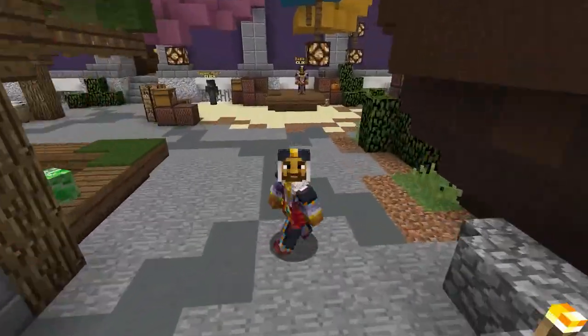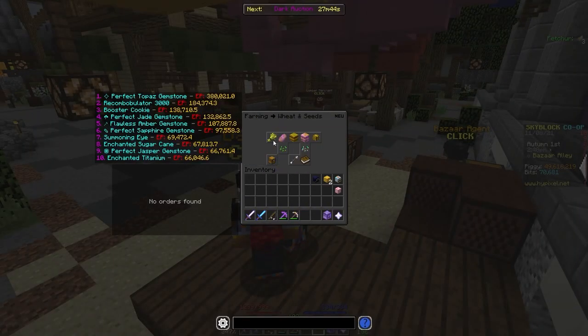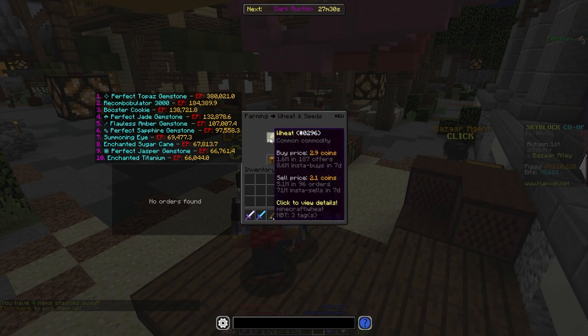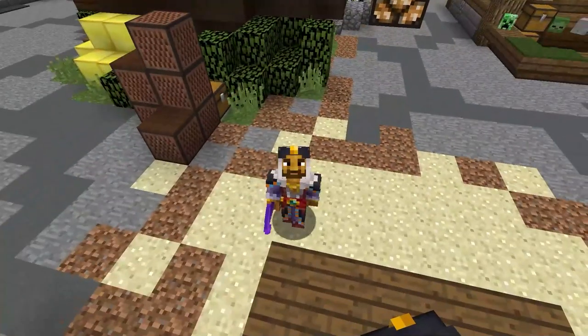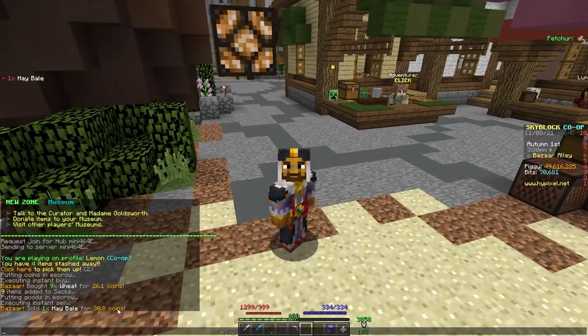Let's talk about a surprising flip: wheat to hay bales. Wheat is sold for 2.1 coins on a buy order or 2.9 on an instant buy, and hay bales sell for 31 coins or 46 on a sell order. That's actually decent profit — buy nine wheat from instant buy for 27 coins, craft it into one hay bale, then resell that hay bale. We sold back that hay bale for 30 coins — only four coins profit on one, but it adds up over time.